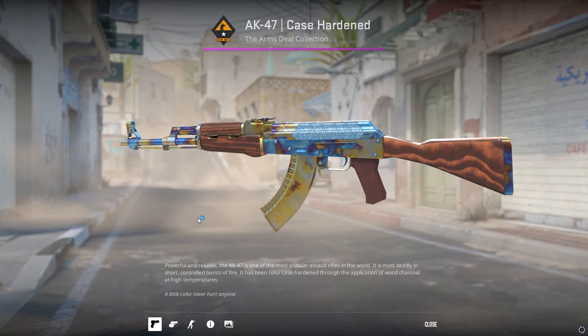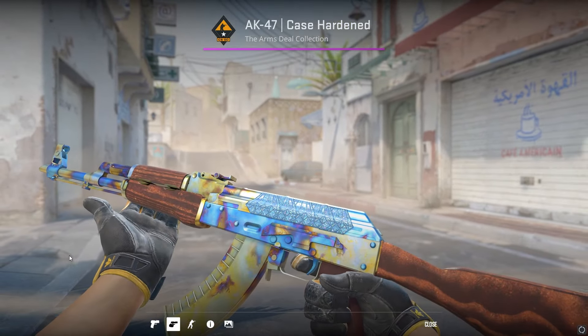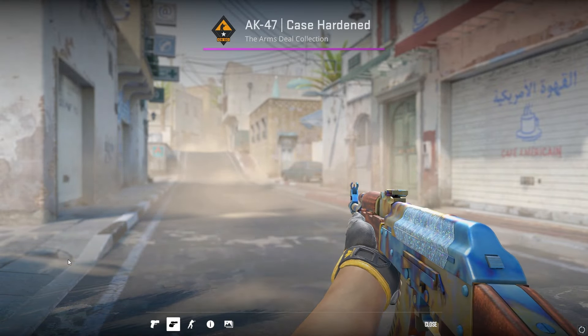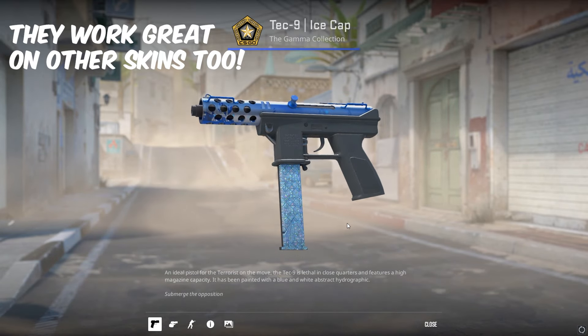The fake blue gem is honestly one of the best crafts out there. If you want a case-hardened starting skin, you gotta be doing this. The blue gem glitters are only $3.60 on the Steam Market each and they can turn your boring AK into a 5-figure AK easily.